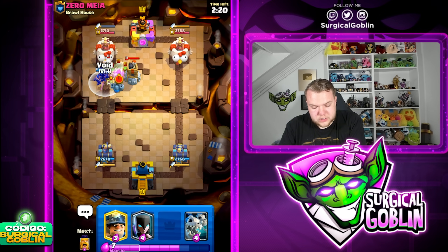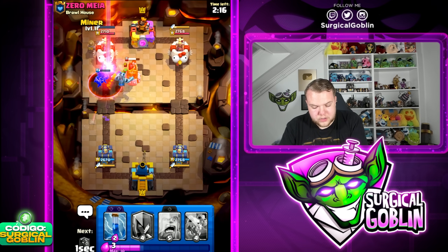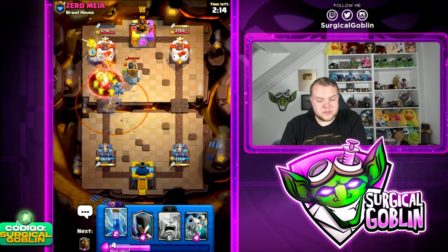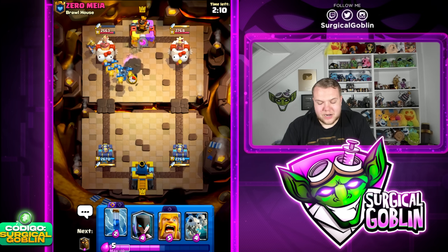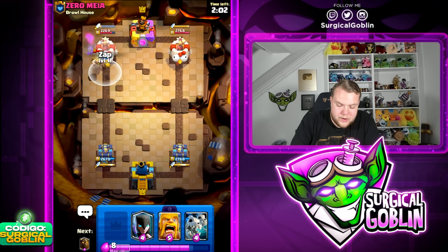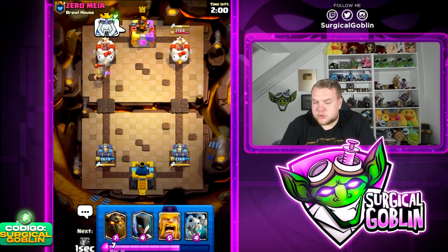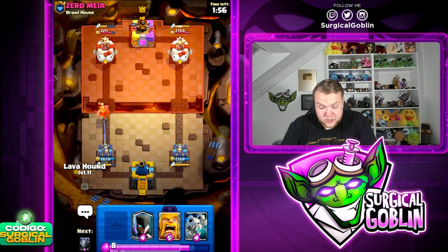I'm gonna go void spell here to take care of the magic archer, and then afterwards I'm gonna try to get a miner to tank for the lava puffs. Miner in this deck is specifically used as a tank whenever dagger dash is out of ammo, but also whenever the lava hound is about to pop. The lava puffs end up dying to the bomb tower, but still a pretty good miner — good amount of chip damage. Then we can just cycle the zap to start cycling towards our evolution zap.